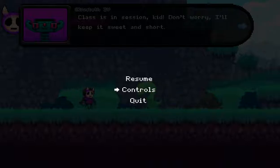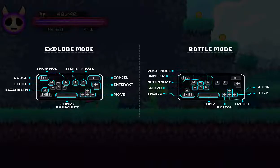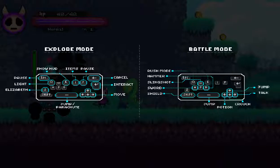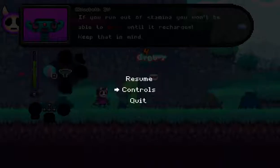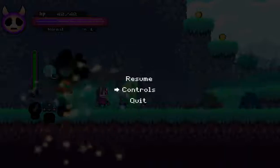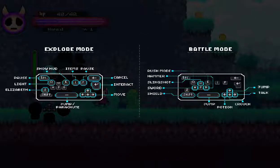Cutscenes are still allowed to happen. For example, if I wait for that mean iguana to move out of the way, I can go through all of Elizabeth's dialogue and run away. Combat doesn't happen until I actually walk into him. The useful thing for this is I can continue to go through the tutorial as normal with the game paused, until the right part to perform our glitch.